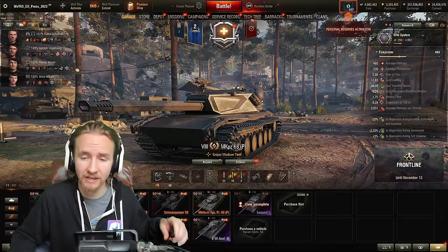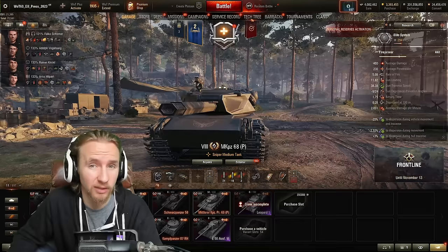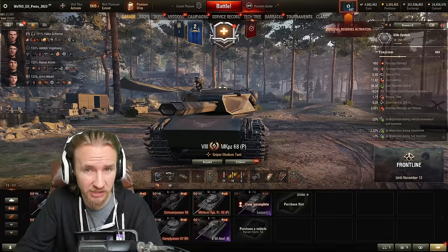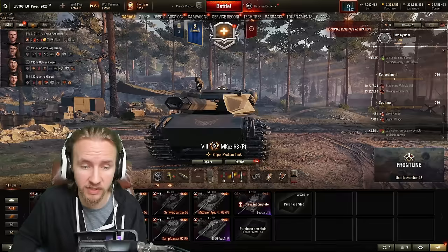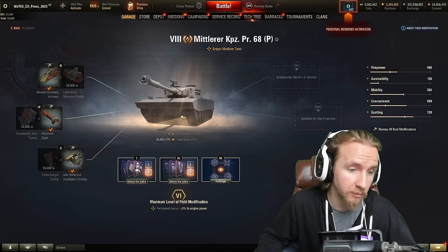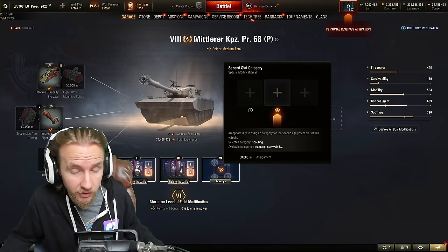Equipment-wise, I like a generic setup: vents, vertical stabilizers, gun rammer. The vert stabs will let you play more like a sniper given the horrendous gun handling, and unlike the 122 TM — where I wouldn't use a gun rammer because the DPM is so bad — this tank is fast enough to skip a turbo and has enough view range to skip coated optics. My second build uses a vision system and exhaust for bushy maps, achieving 33% camo. For field mods: module durability for ammo rack protection, improved accuracy second, and camera rating third.